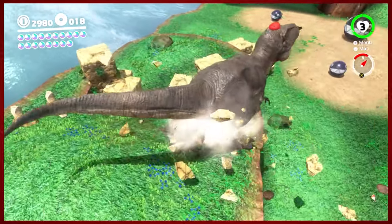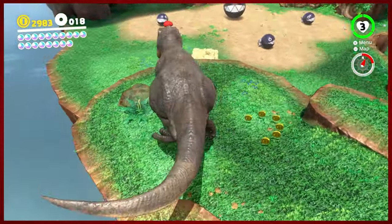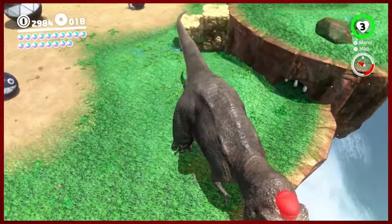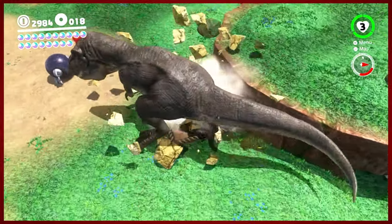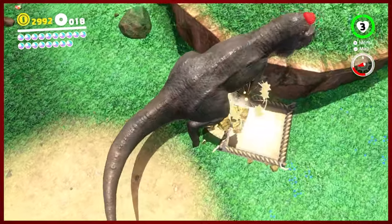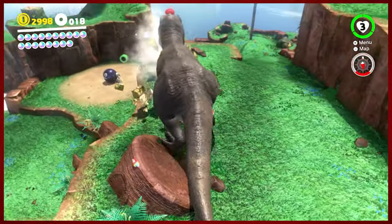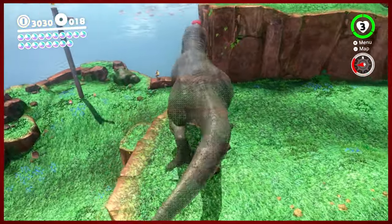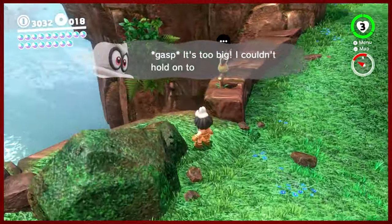T-Rex is a little clumsy to control, unfortunately. Not the best thing to use, but it is pretty neat. I imagine there's probably somewhere good to take it, but I don't know where that is exactly. What is that? That looks like a portal. We will not be using that. I'm just curious if there's anywhere else you can't get to without the dino here.